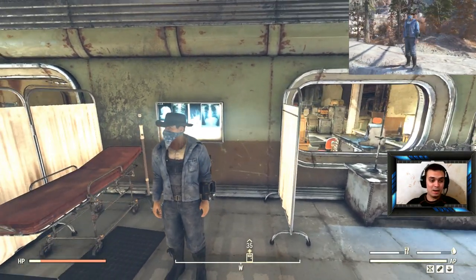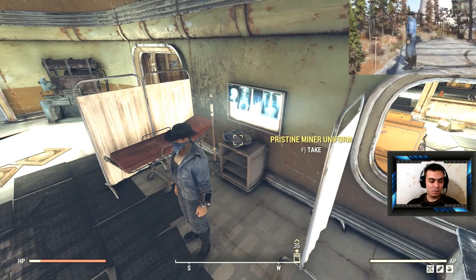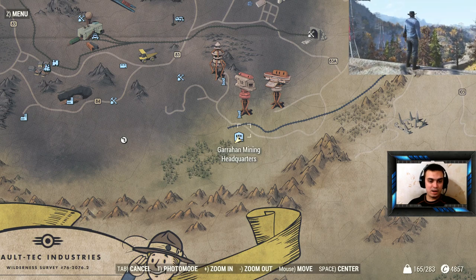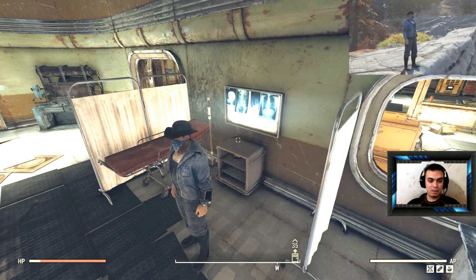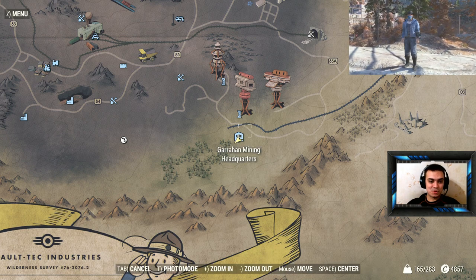The location — you can find it right here, I'm gonna show you how to get there once you fast travel. The location is the Graham Mining Headquarters, right here. I'm gonna pick it up before somebody else takes it and let's fast travel to the location.